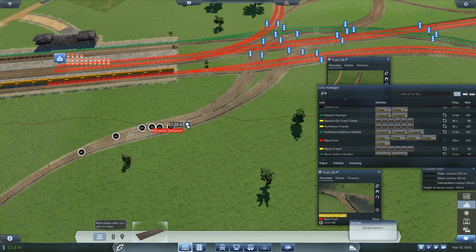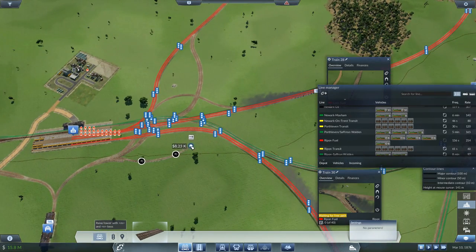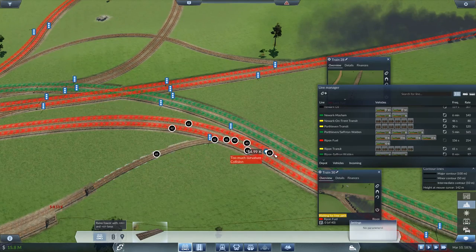Let's do this — come off of here. Too much slope, fine, we'll do that like that. Now we can get these onto the Rippin line. I've got to actually send that train back to the depot so it can turn around and come back this way.